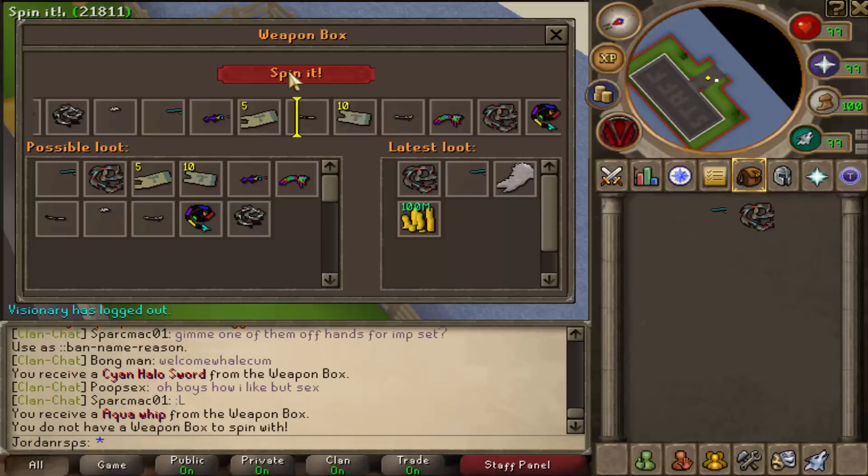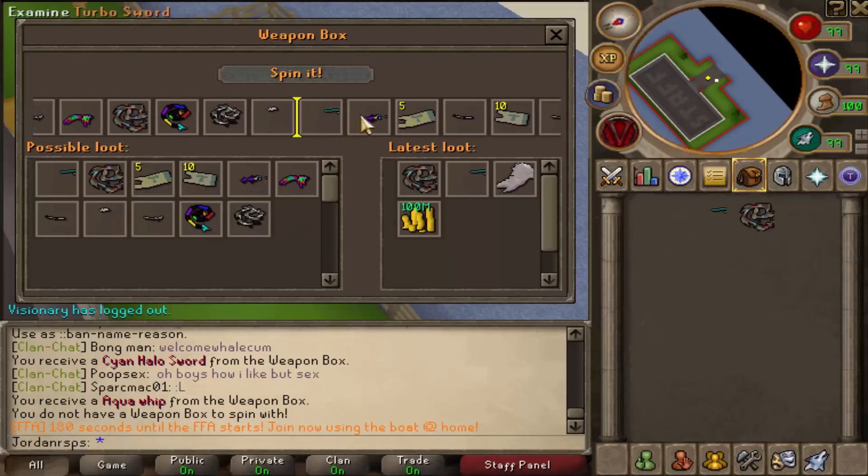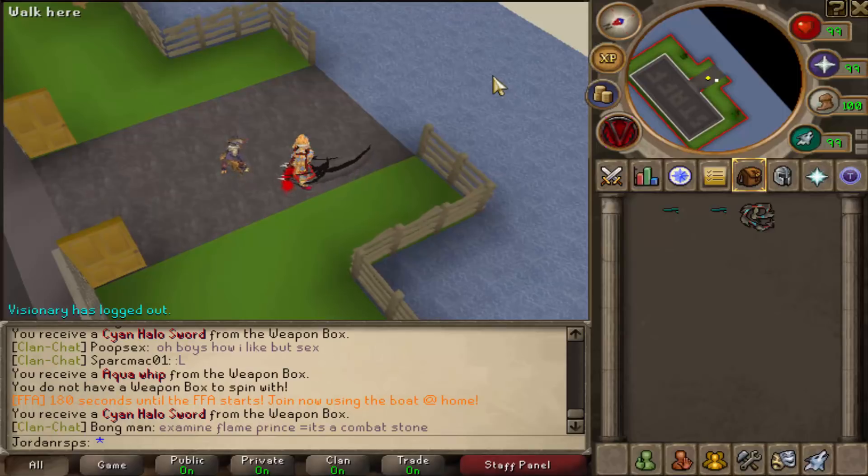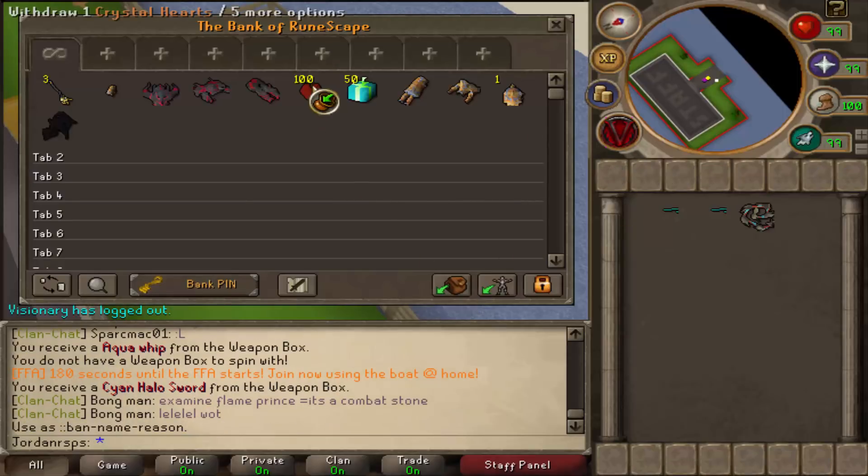We're going to open it once more — let's see what we can get. We got another Cyan Halo Sword, which is not too bad — it's still a good item to have. Those are the weapon boxes. We're now going to be taking a look at the Crystal Hearts.